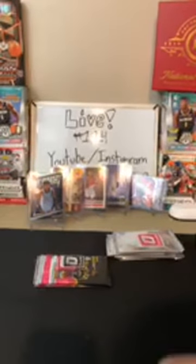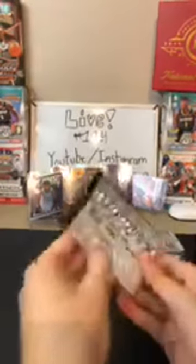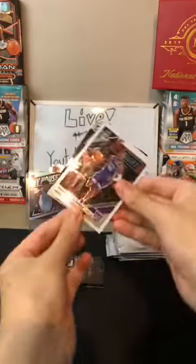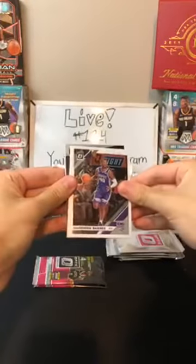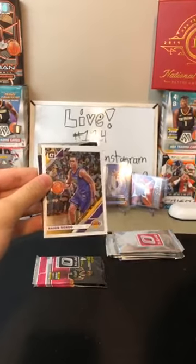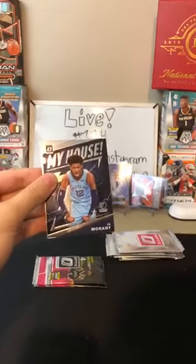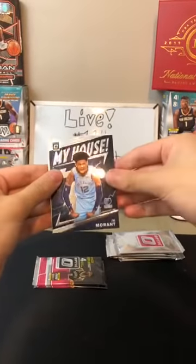See if we can hit it — he's hiding. That'd be even better in the Pinks. Got a Harrison Barnes for the Kings. Got Rajon Rondo for the Lakers. My House — another one, another Ja! Two of them! There you go, Grizzlies. In the same box — another Ja Morant for you.